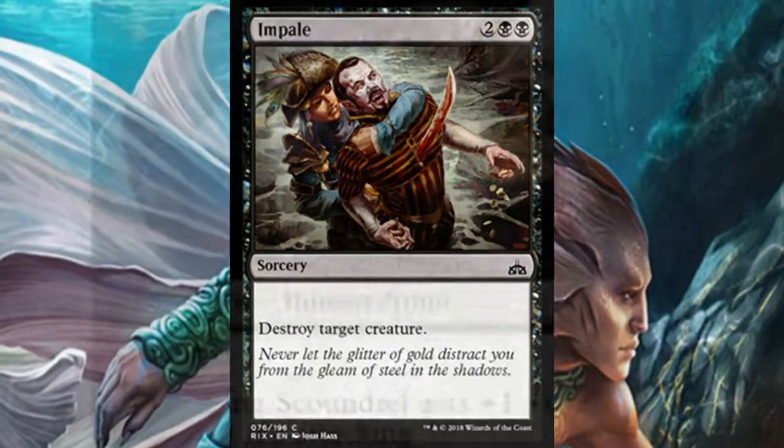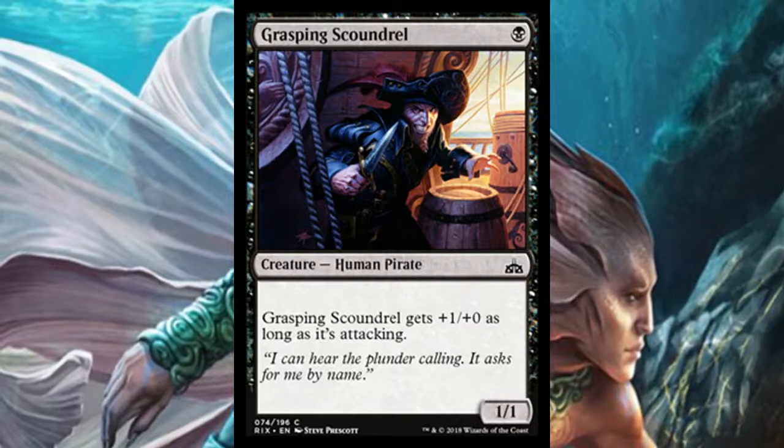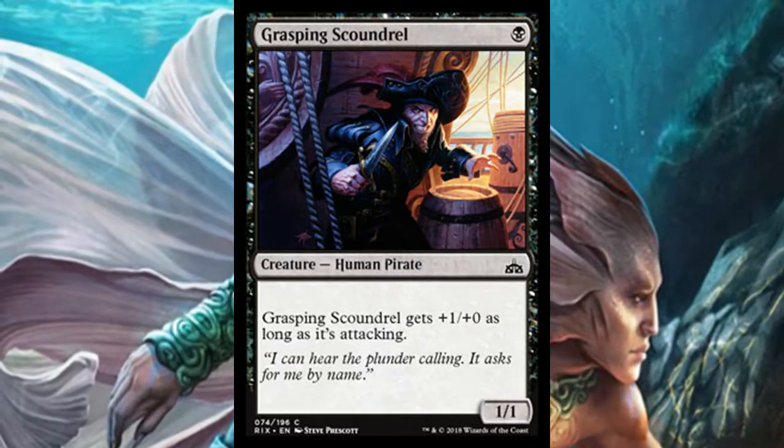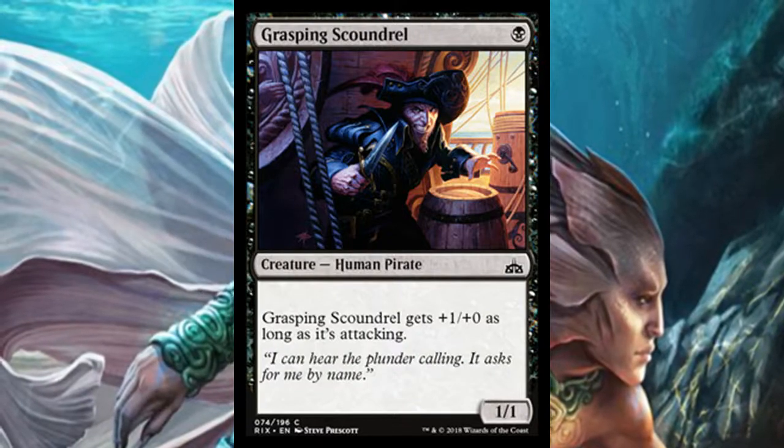Grasping Scoundrel is a one-mana 1/1 that gets +1/+0 while attacking, so it's a 2/1 on attack. Two power out of your one-drops is always a good thing if you're playing black.